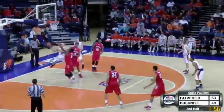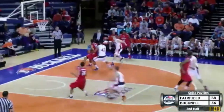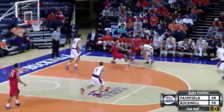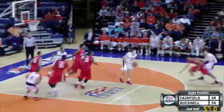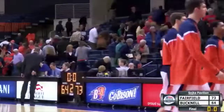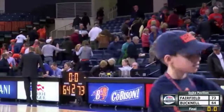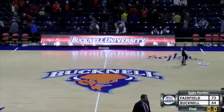Give it out for an Azanero fake at a three, he'll kick it out for a corner three by Ayers — bingo! Gilbert has the ball knocked loose and stolen by Kasper. Get it out for a Haas three — it's short. Rebound Kasper, Bucknell. Out for a Frazier three — bingo! Once again the final score here from Soika Pavilion: it was the Fairfield Stags 73, the Bucknell Bison 64.